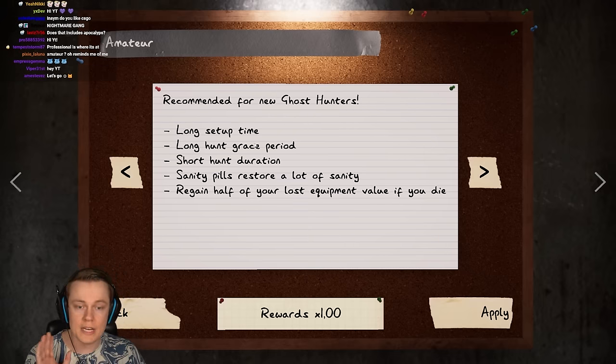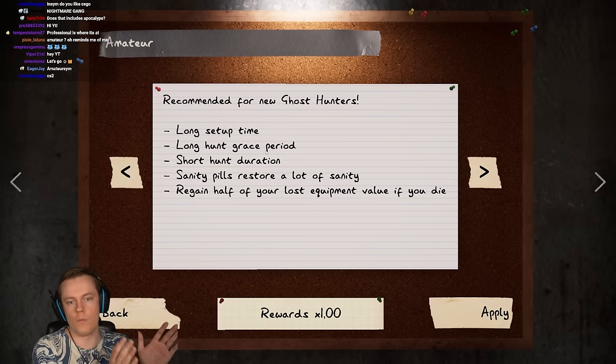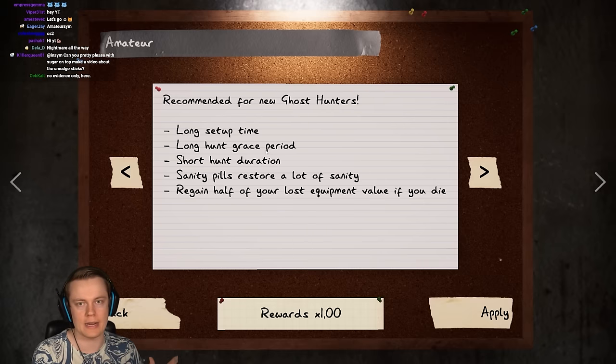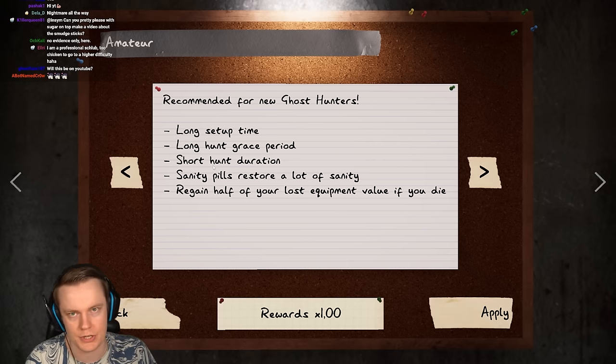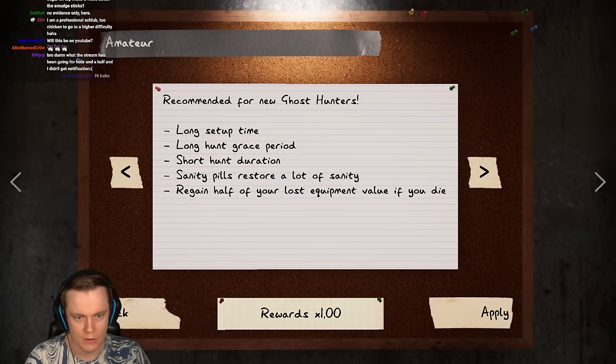A long grace period, which means at the start of a hunt, there's a short time where the ghost will not be hunting yet, but it'll warn you. Then after that time is over, it can actually kill you. Short hunt duration, which is simply just the length of a hunt. Sanity pills restore a lot of sanity. Regain half of your lost equipment value if you die.